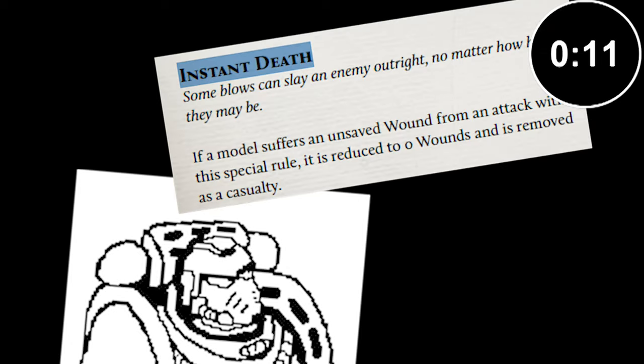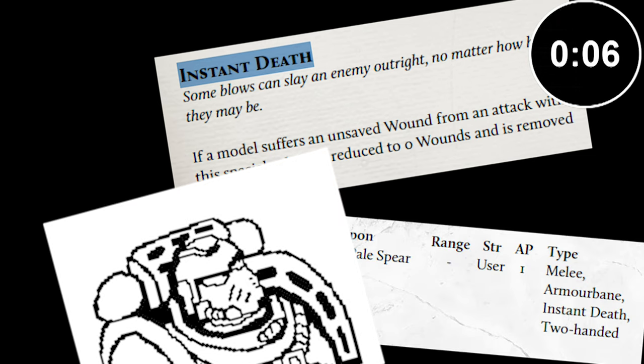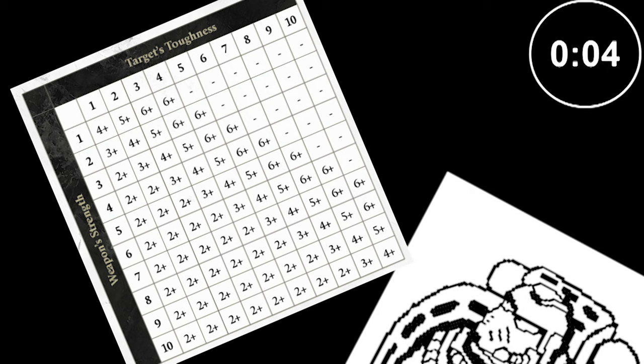Both types of damage mitigation have ways to counter them. For Feel No Pain, the most common way is causing instant death, either with the special rule or by doubling out your toughness with the strength of the attack — so a Space Marine with toughness 4 won't get a Feel No Pain roll against a melta gun, which has a strength of 8.